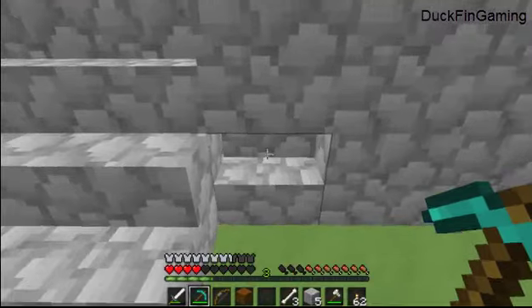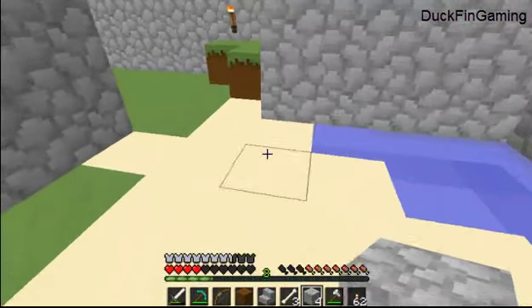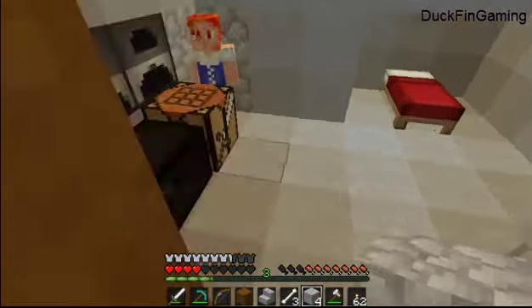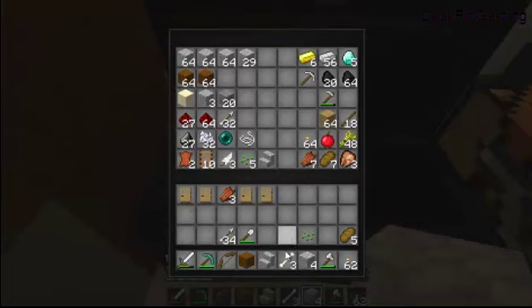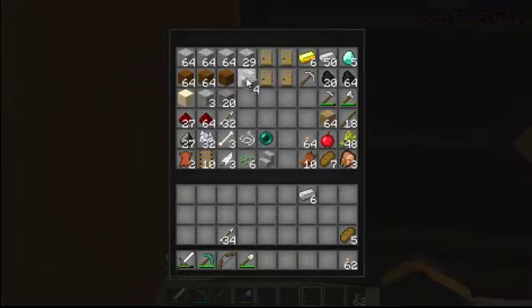So we need another door — stupid creeper exploded the door. Now that I'm here I'll fix that. Damn creeper giving me a hard time. So I'm gonna come down here, make one more door. What the fuck is that noise? I know what it is — it's a mod. I've just never heard that mod before. It kind of freaks me out. Isn't that cool?